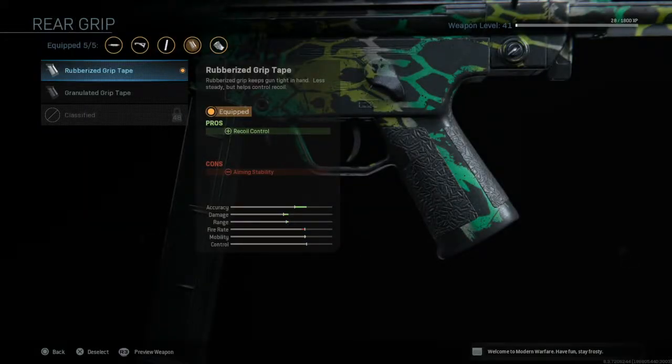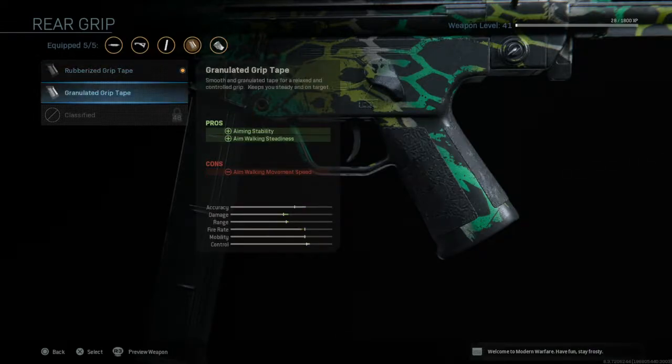For the rear grip I've gone for the rubberized grip tape, just for the fact it increases recoil control in exchange for aiming stability. We have other attachments to compensate the aiming stability, so the extra recoil control means you're going to be able to land shots a lot easier and be more accurate.